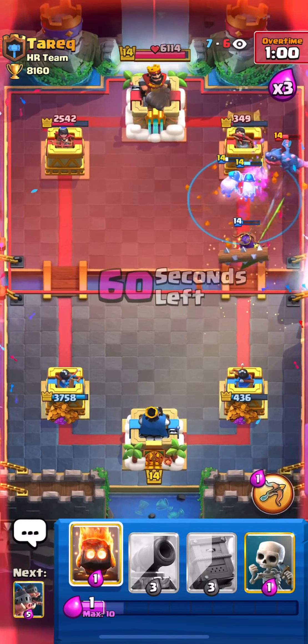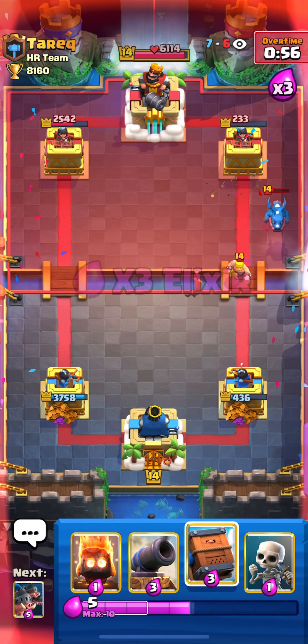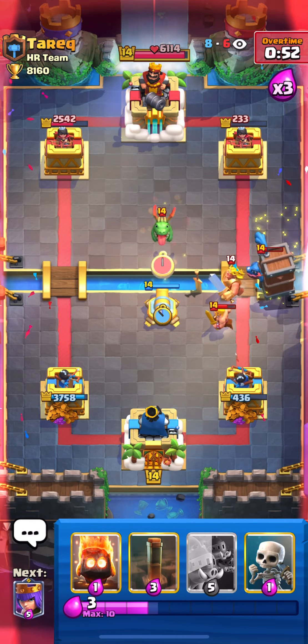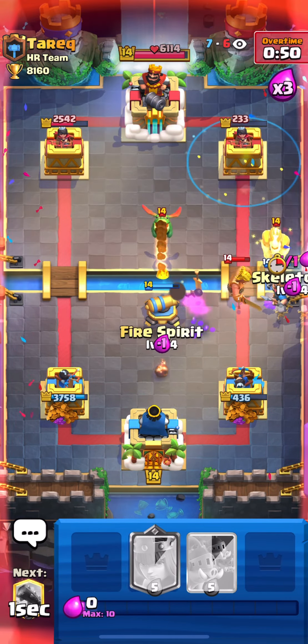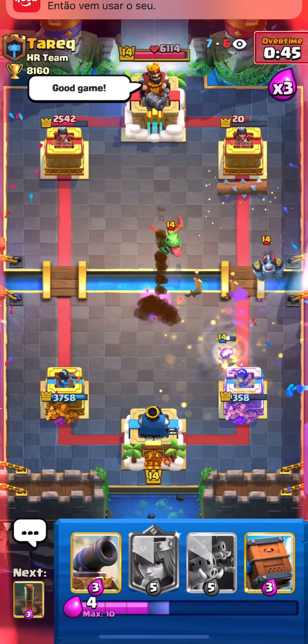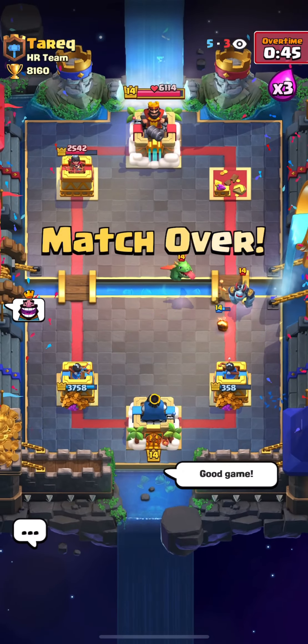Right now I'm just going to attack with Hogs — this is probably game, I think he doesn't have elixir. He used Tornado there. I need to cycle just one more Log and one more Earthquake and probably GG. Royal Delivery and cannon here, just to keep the Golden Knight from dashing the tower. Log, Earthquake — GG. This was a really good match, and he didn't have Lightning so it was really better for us.